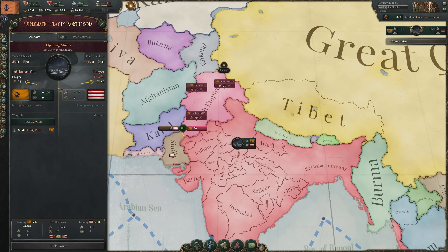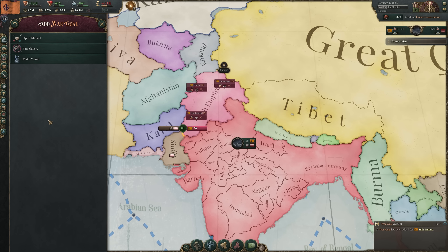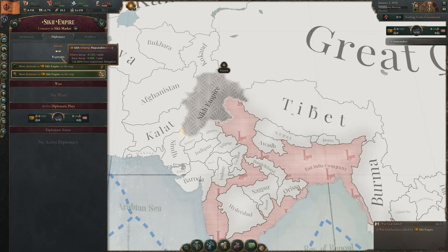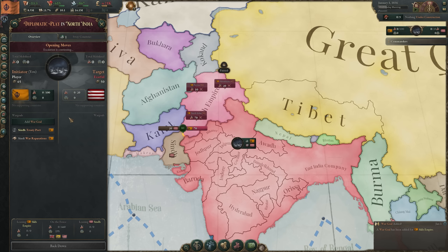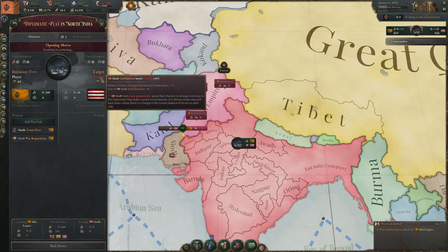Political maneuvers are determined by the nation's rank and are used to add more war goals or sway nations to one side. You can add more war goals to the war, but each makes peace harder to achieve and costs maneuvers, while some add to your infamy — a stat that makes you more of a villain, increasing radicalization in conquered territories, making more enemies, and opening you up to the cut-down-to-size diplomatic play at 100 infamy. Target confidence — representing how the target feels about their chances — can cause them to back down before war if it falls low enough.